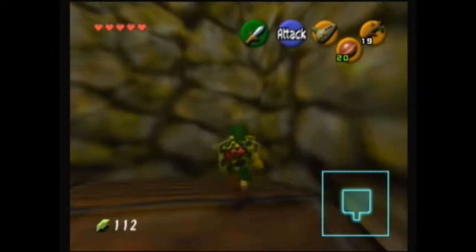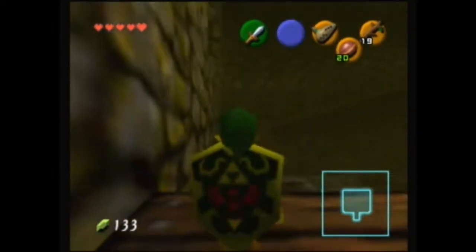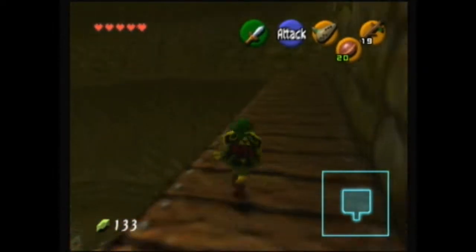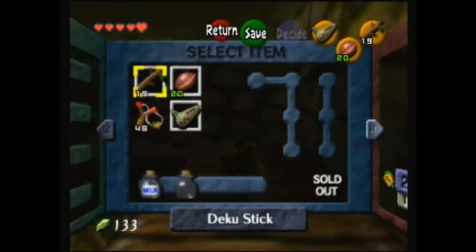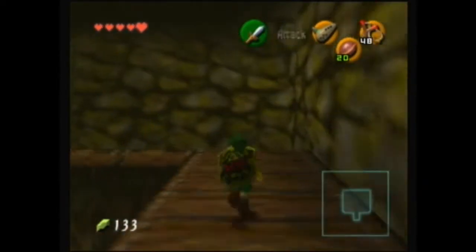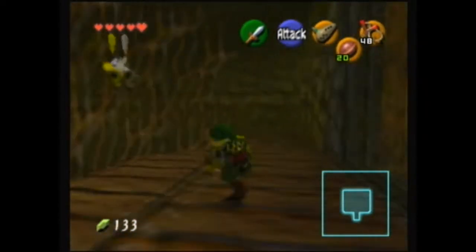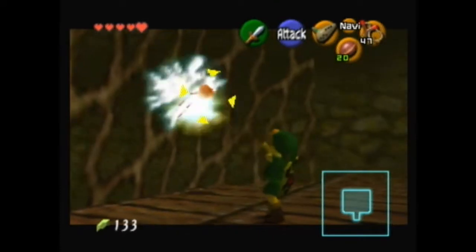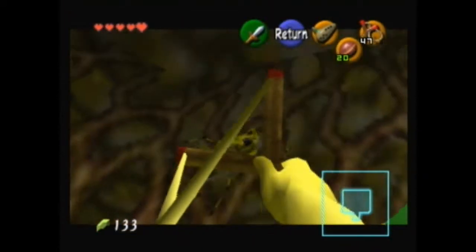Up here we have some pots, and it has a red rupee. I think we have another red rupee on the other side, so if you're interested in money, this is a good place to get some. Red rupees are kind of rare in this game. They're much more common in Link to the Past.